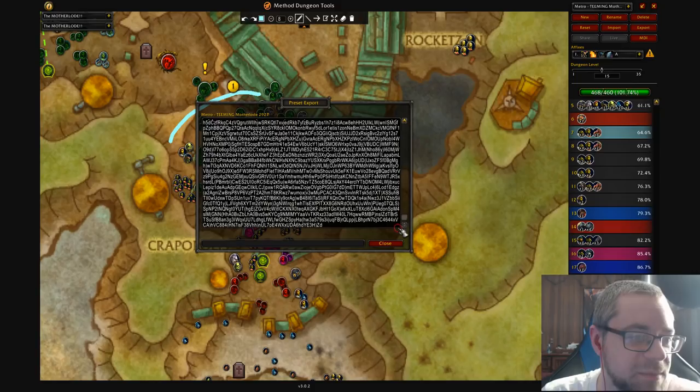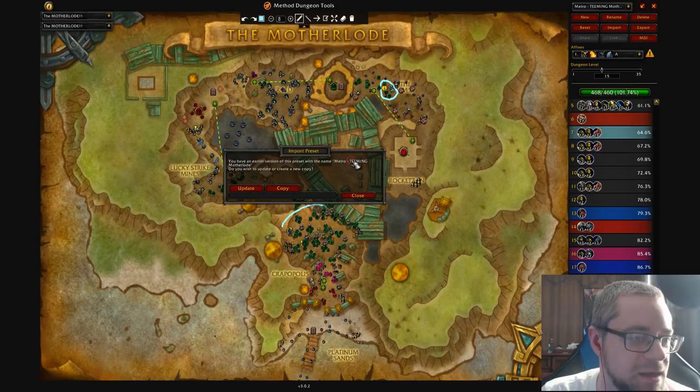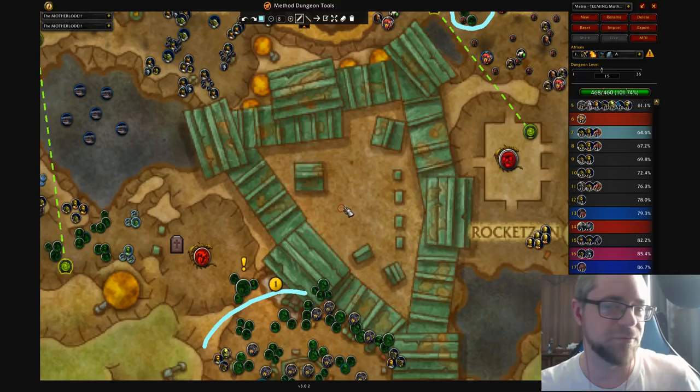I can do that by getting all this text and putting it in a pastebin, so that's what you're going to see. If you want to import it, you just take this text, hit the import button, and copy-paste it in here. It's going to say it's going to update it — if you already have it, it's going to try to update or whatever. Just update it or make a copy. So that's the Motherlode Teeming route, and that'll also be in the document. Let's quickly go through some of the other routes.